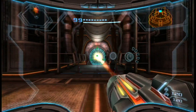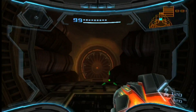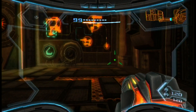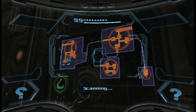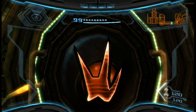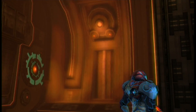Now that we've got the Grapple Voltage, the next thing on our agenda is to get the Hazard Suit. But we can't get the Hazard Suit without Spider Ball, and where do we get Spider Ball? Not here. So we're going to go elsewhere, and to do that we need to get to our ship.